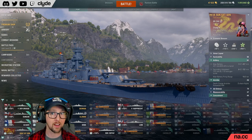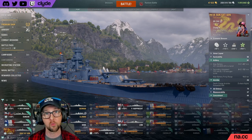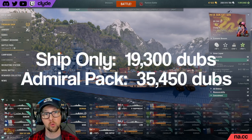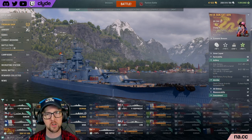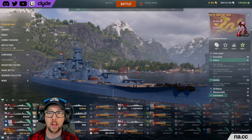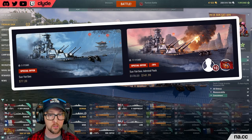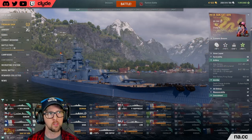The best way to get a Sun Yat-sen is to get yourself a paycheck and buy one for doubloons. So far the ship is only available for doubloons and it costs 19,300 of those. There is also an admiral pack which is more expensive and comes with extra stuff, but for the rest of us 19,300 doubloons is about 77 US dollars.